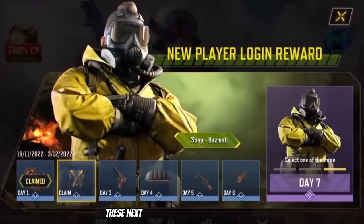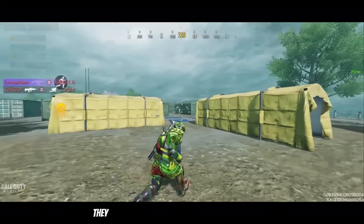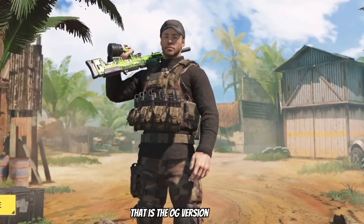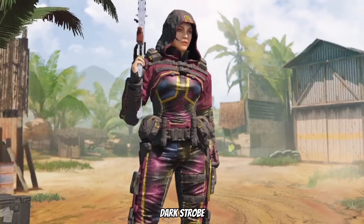These next rewards are for new players. Once a new player has logged in for a total of 7 days, they can select one of the following skins to keep: the OG version of Gaz, Soap Hazmat, or Outrider Dark Strobe.